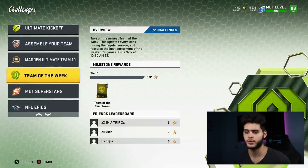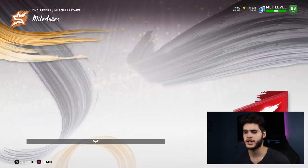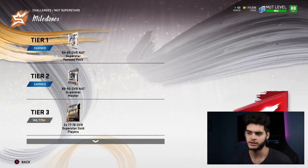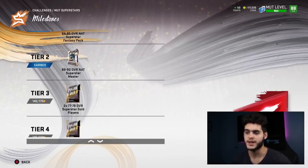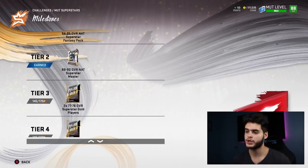The MUT Superstars solos — if these are still around you definitely want to be playing them. If you get to 100 stars, for the first two tiers you get an 84-85 overall superstar card — some awesome cards like Phil Flinsey and Anthony Barr. At tier two you get an 89-90 overall MUT Superstar Master, and you can get Mahomes, Gilmore, Marcus Lawrence, Odell Beckham Jr., Zach Ertz, Harrison Smith, Todd Gurley, and Luke Kuechly.